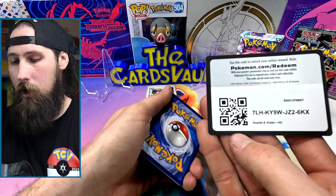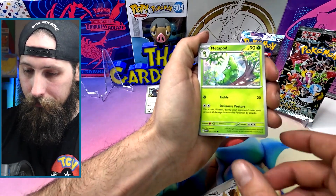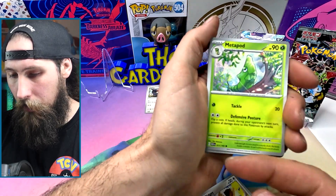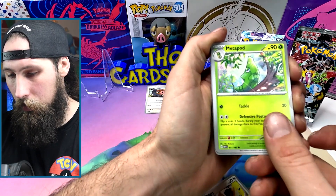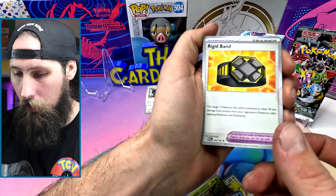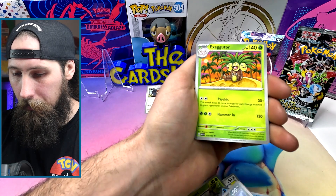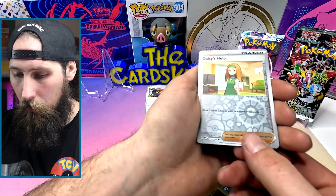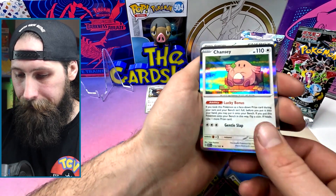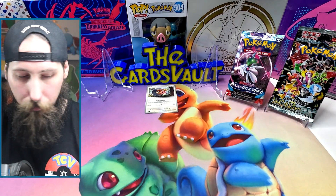Got our code card. We have Pidgey, a Metapod — I had a question about Metapod: is he facing that way or that way? I've never actually understood, because it both kind of works. A Ponyta, Poliwag, Rigid Band — why do these cards keep falling down? A Knitterno, Exeggutor reverse, Daisy's Help reverse, Kadabra.